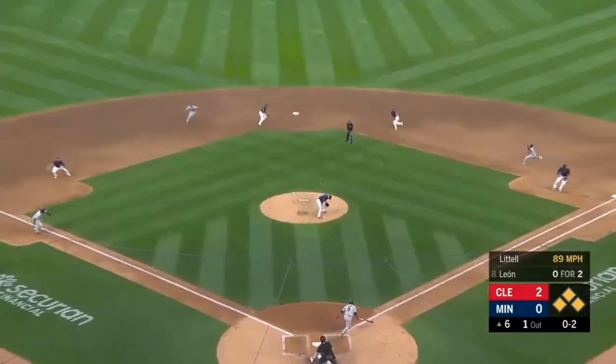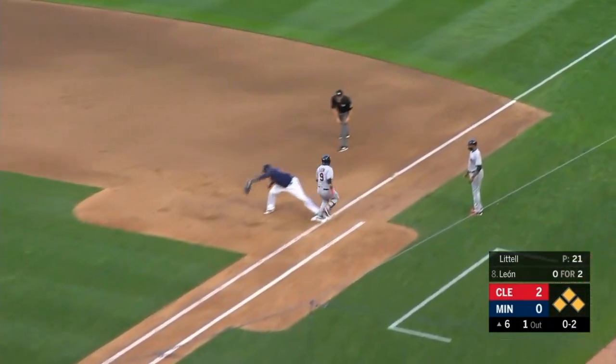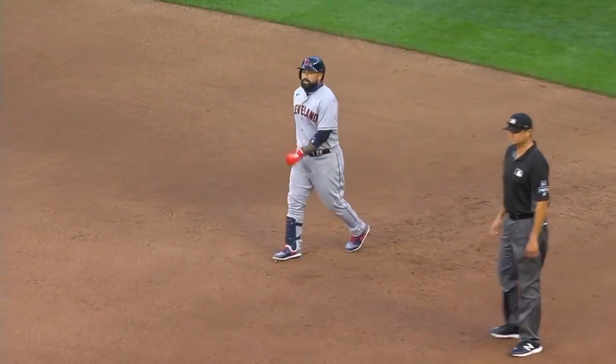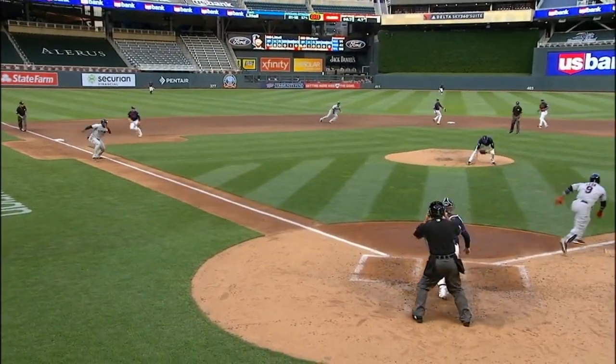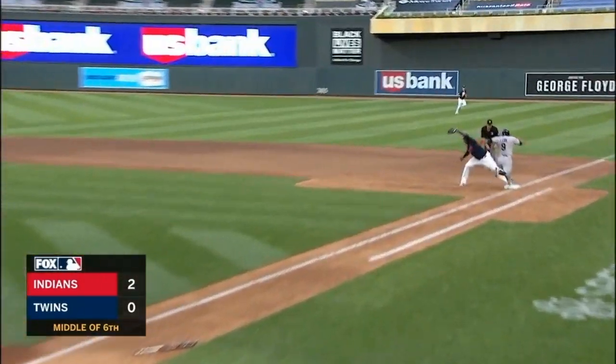The 0-2 — on the ground — knocked down by the pitcher, Littell. They'll get a huge force at home. The throw to first is in time. As easy as 1-2-3 to get out of the inning. Littell comes up, knocking that ball down, was able to recover it, get it down to Garver, and the relay to first.